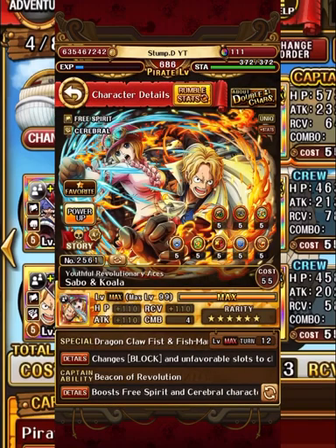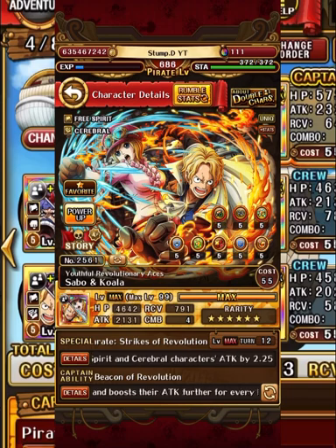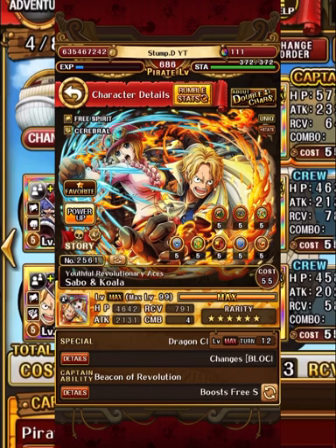The next unit is the incredible Sabo/Koala. Something to note: I did actually key limit break them, and that extra cooldown reduction for these guys is incredible. I recommend limit break keying this unit - you don't have to max them, just get them to the cooldown slot. Look at that recovery too - 791, that's huge. That extra cooldown is essential.